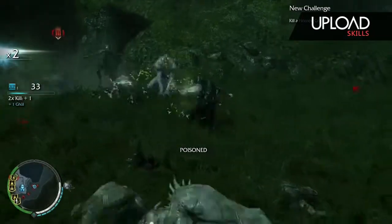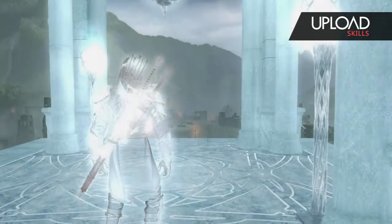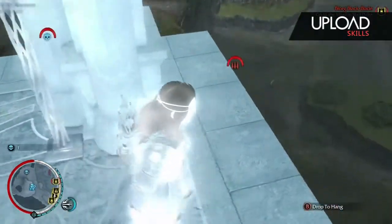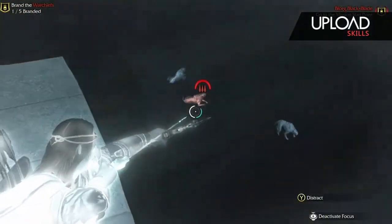Now for the next hunting quest, you've got to fight the alpha caragor. If you spawn at that location, normally it will be down here in the corner. If it doesn't appear there, just simply respawn at that tower again and as you can see, it's down there. I've already killed this one so I don't need to kill it.